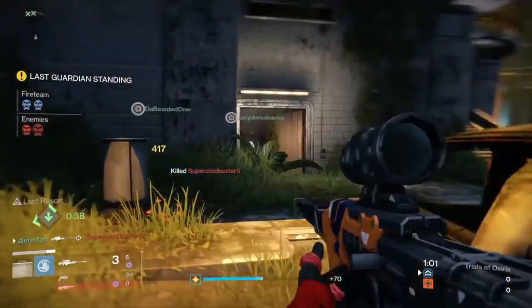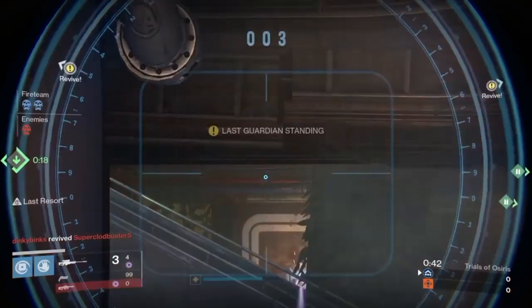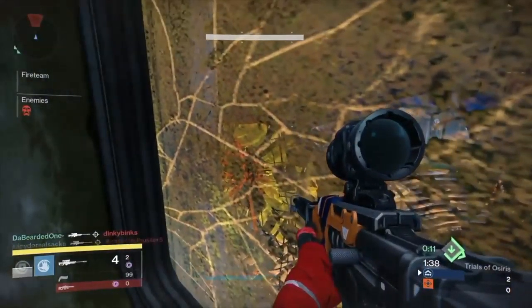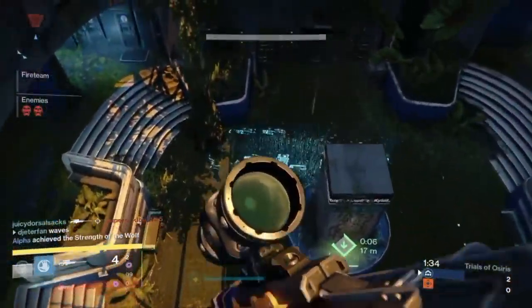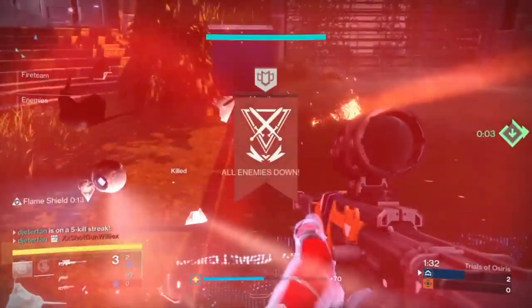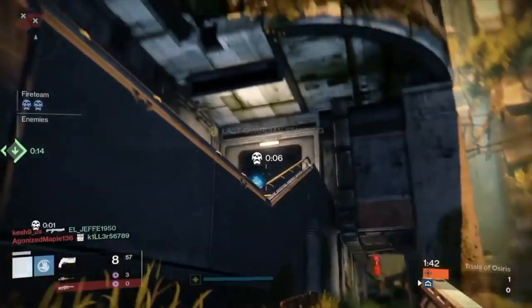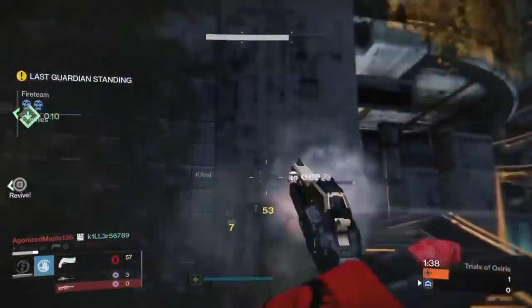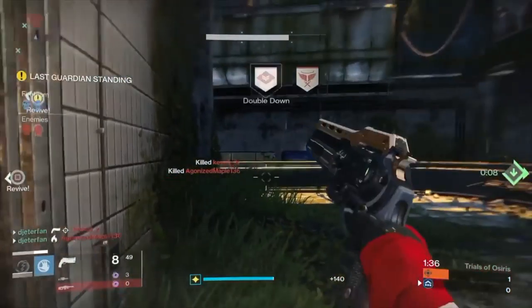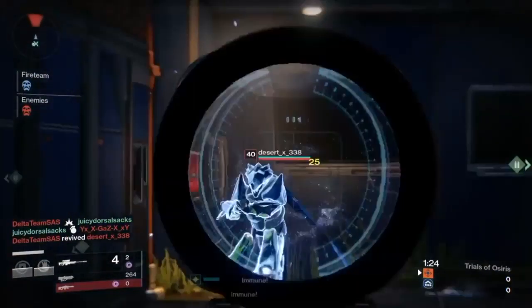Finally, one more example of shooting the person's name and not their body: this guy gets a res, and at no point did I see his body — it wasn't there. I just saw his name, fired, and got the kill. That's what I mean when I say you can kill somebody just based off their name without needing to see their body. Hopefully you guys enjoyed this guide, found something useful, and learned something. If you did, please drop a like below and consider subscribing for future Destiny content. Hopefully I don't see you in the Crucible killing me with all my own tips — I'll see you guys in the next one. Peace.